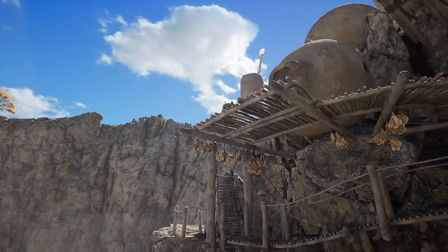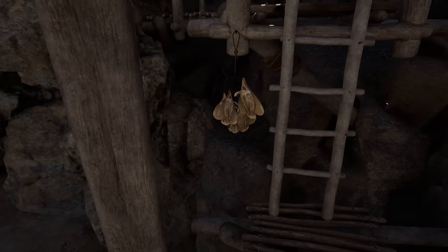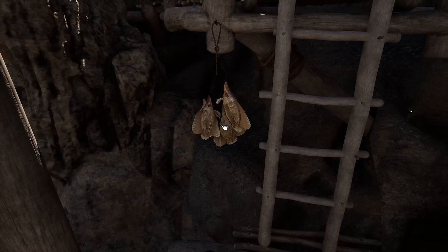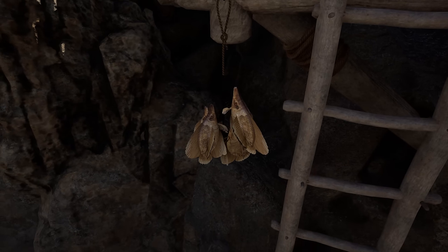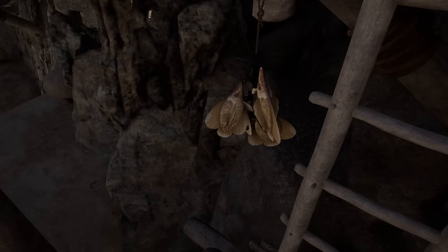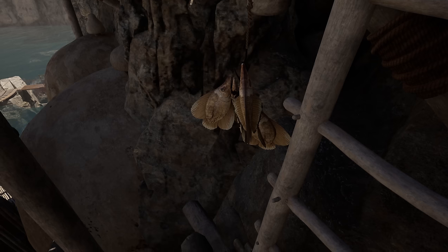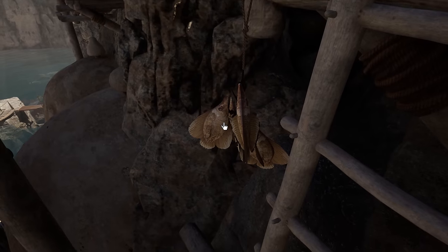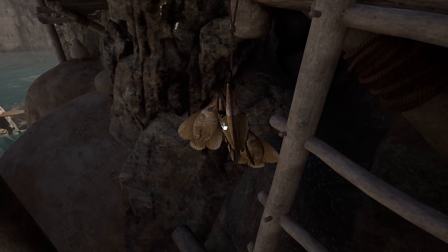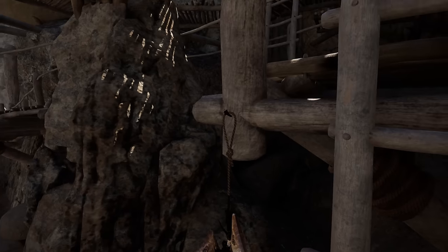Oh, those are just butterflies. Looks like they've got some fish hanging here to dry. Oh, that's the symbol! That's the cliff wall symbol — it's these fish, just pointing down. So they are all animals. Okay, makes sense. We figured it out.